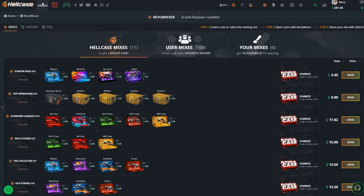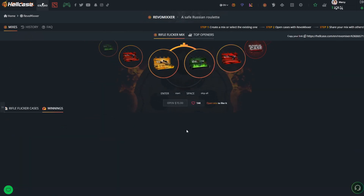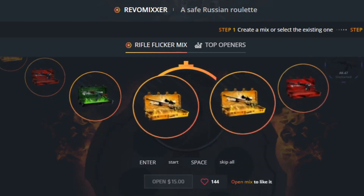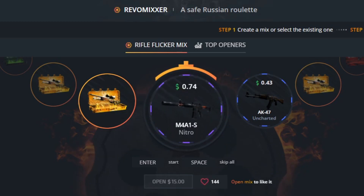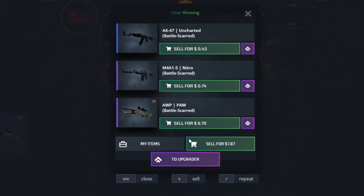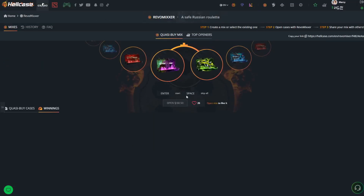Right, I'm going to go try out this mixer mode. They already have cases set up for you and you can have a chance for an extra bonus case. I'm going to do this $15 one - I have no clue what I'm doing. Oh, so it opens a random case and you get a random skin out of that case. I got a Cyrex - that's really bad. I paid $15 for this. Oh god, am I going to get scammed? We're just going to sell that. Oh, $68? We'll go with that one.